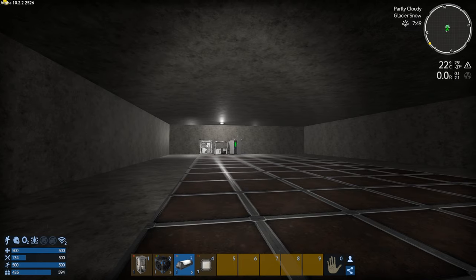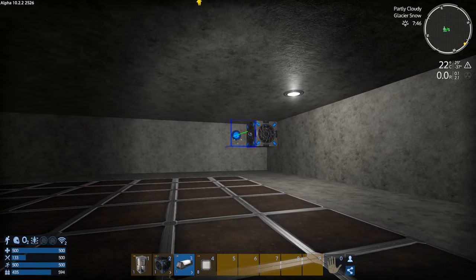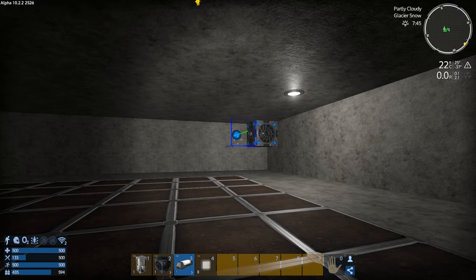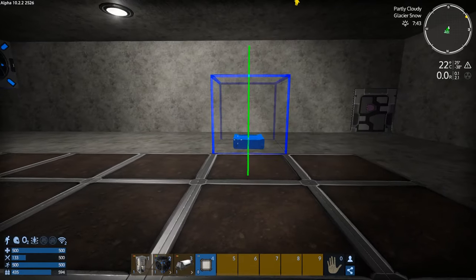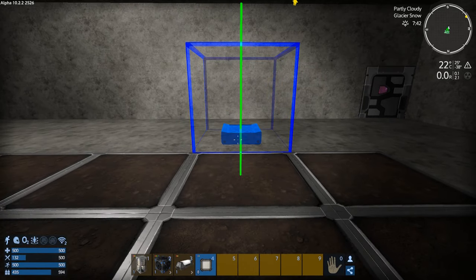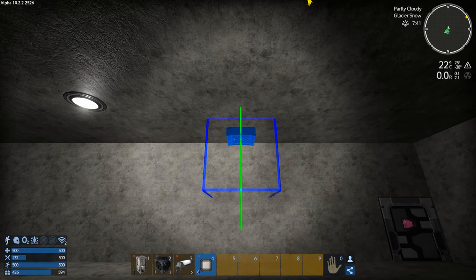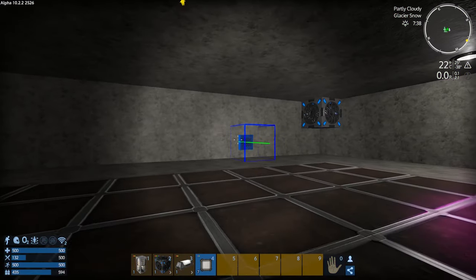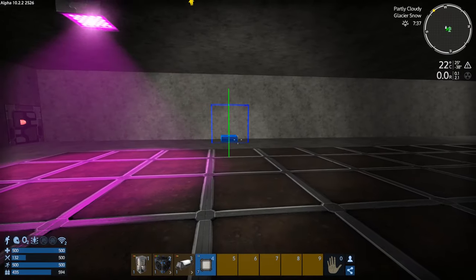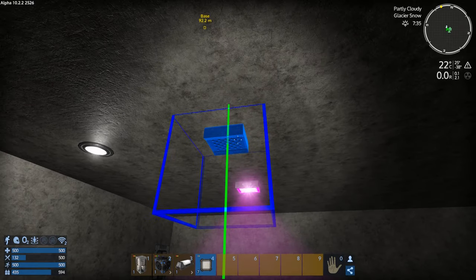Our last one should be done — excellent. We've got the elevator blocks too, so we've got lots of stuff to do. Let's put this in, line up — that's two wide. One two three four, it's going to come in four. So one two three four, and then off that one I can go one two three.